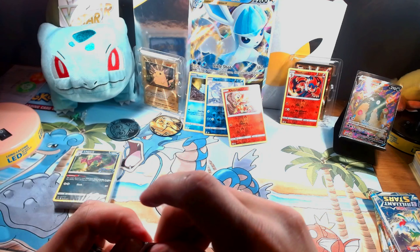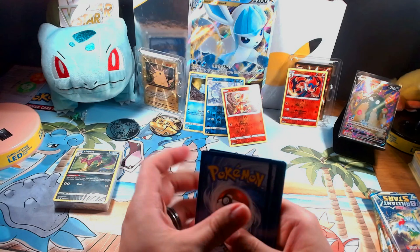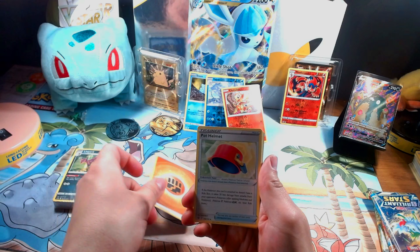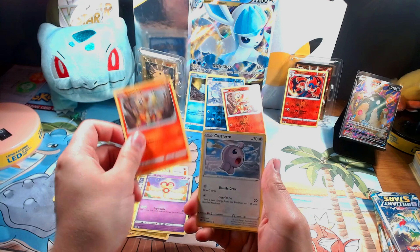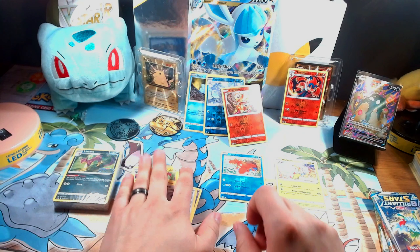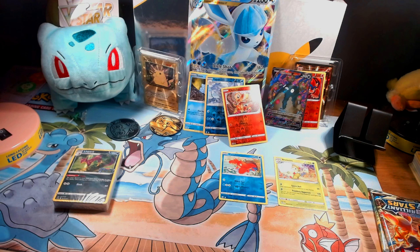I have not gotten the chance to open up a lot of this set. I did open some before but it's a lost video stuck on my phone that I can't get to my computer. Alright, pack one: we have a Fighting Energy, Pot Helmet, Luxio, Collapse Stadium, Nosepass, Axew, Baltoy, Chimchar, Castform, Corphish, a reverse holo, and Breloom on the end as the rare. Nothing crazy so far. Any special card I pull I will be placing up here.